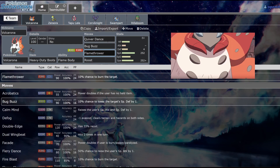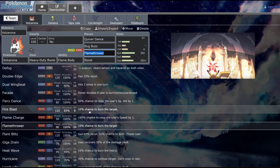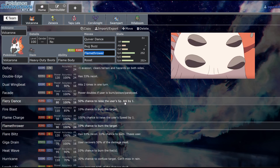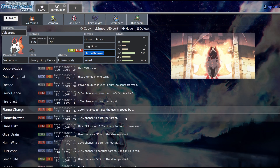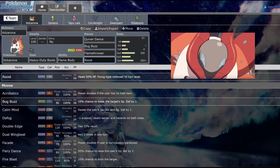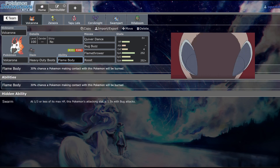The set is Quiver Dance, Bug Buzz, Flamethrower, and Roost. Quiver Dance is how we set up and win. Bug Buzz and Flamethrower are the best STAB moves — you could also run Fire Blast, but I'm not about that 85% accuracy. Fiery Dance sacrifices 10 power for a 50% chance to raise Special Attack by one stage, and I just don't think it's very reliable.